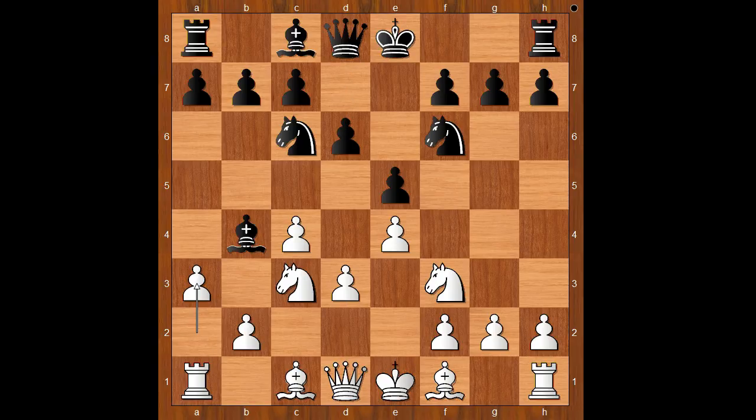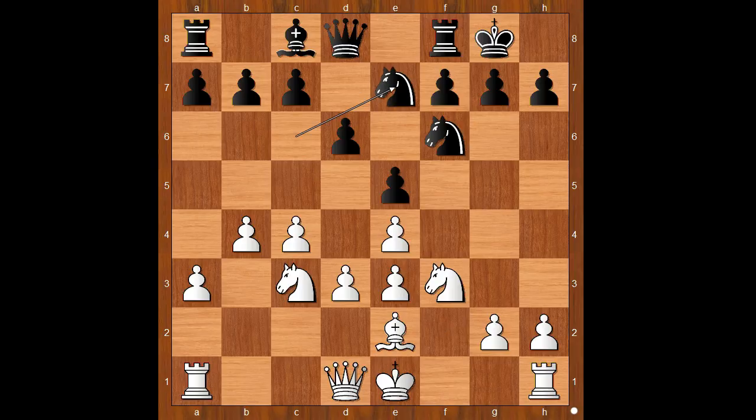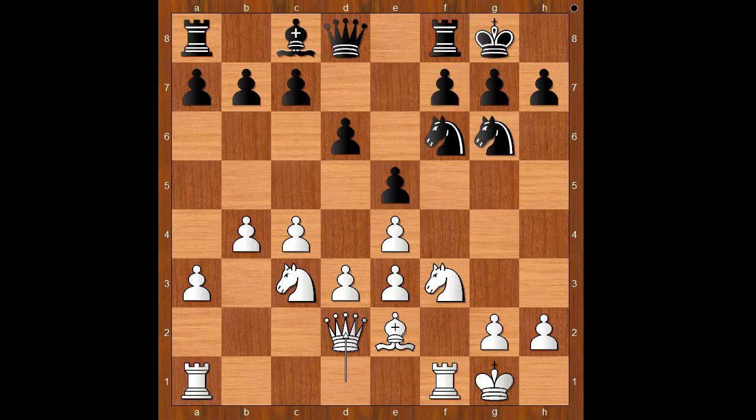The game continued: d6, a3, bishop to c5, b4, bishop to b6, bishop to e3. Wesley So castled kingside, then bishop to e2, bishop takes on e3, pawn takes on e3, knight to e7. Caruana castled kingside too, then knight to g6, queen to d2, rook to e8. It is about equal, but there is a feeling that white stands slightly better — just a feeling.